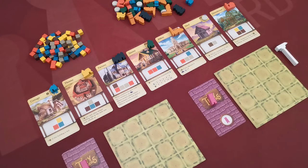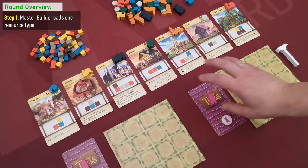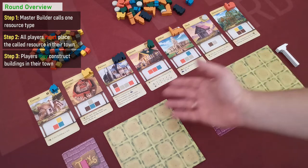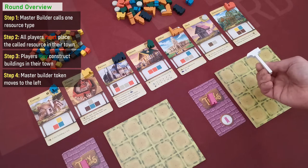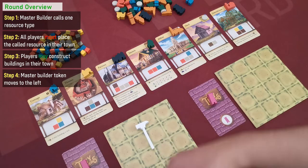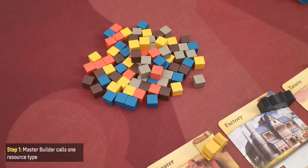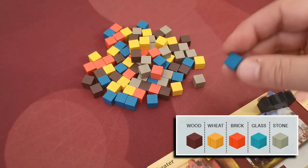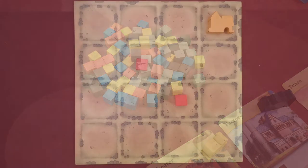The game is played in rounds and continues until all players have completed their towns. On each round, the master builder calls for one resource type, then all players must take a cube of that resource and place it in an empty square in their town. Next, all players may construct one or more buildings if they have matched their corresponding patterns. Finally, the master builder token is passed to the player on the left. The player holding the master builder token selects any one resource type, and resources are unlimited so any type can be called.